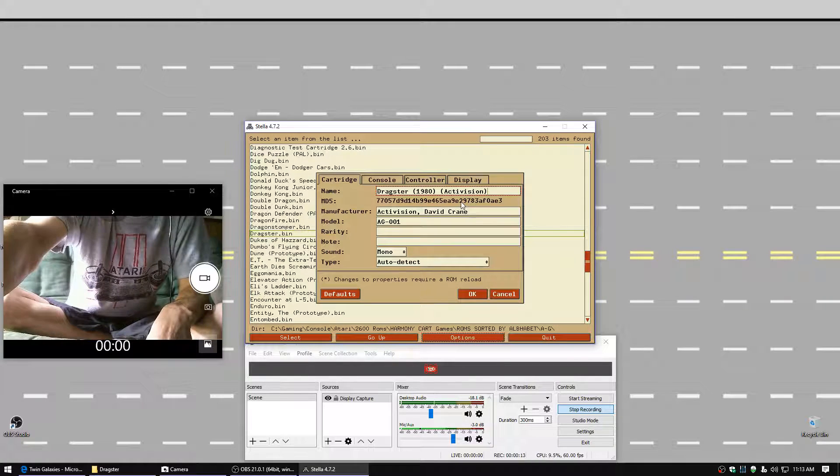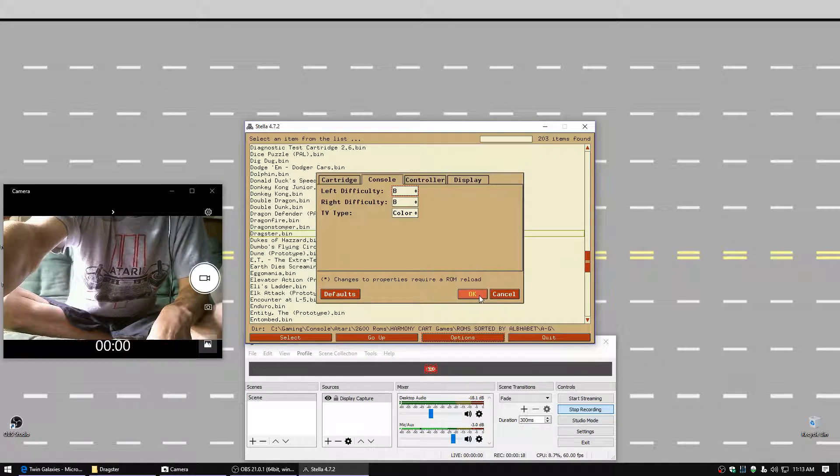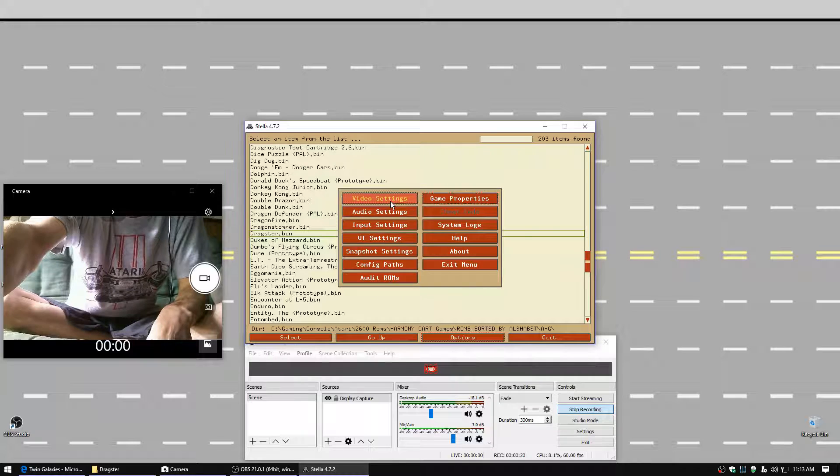G-code not enabled. Game Properties: Dragster, 1980 Activision, there's the MD5, Model AG-001. Console: Left difficulty B, Right difficulty B. Video Settings: NTSC, Pile Aspect 100, Frame Rate Auto.